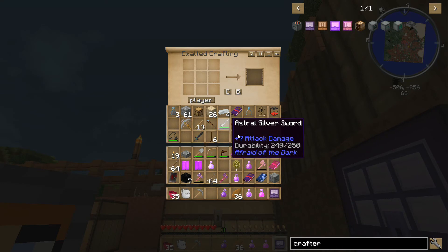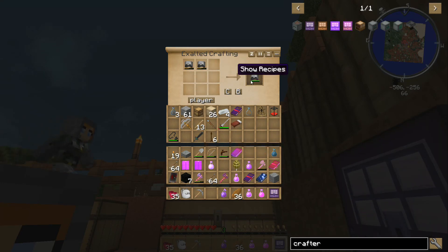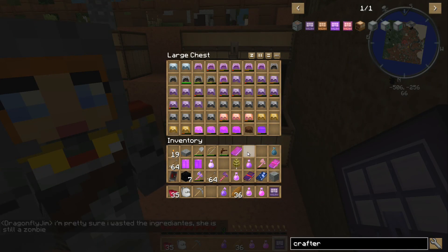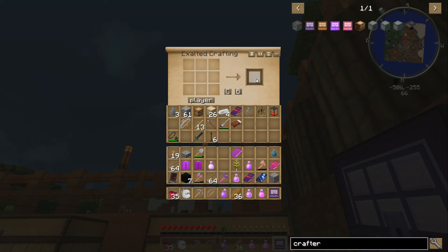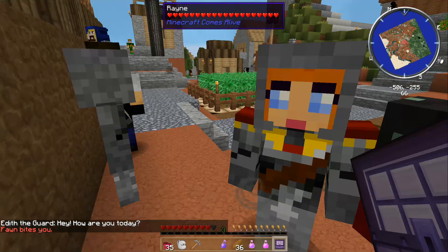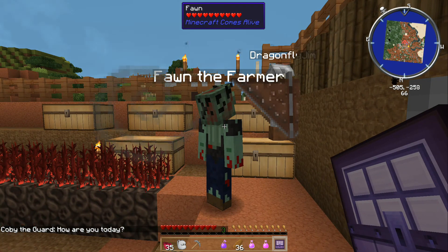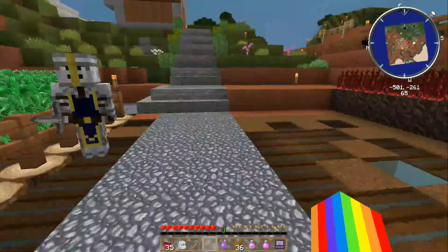It is really hard to get up this mountain without a broom. I should have brought the talisman that gives you jump boost. The fawn just bit me. Jim's having trouble — I don't know if you've seen his messages. Do we have a golden lasso somewhere? I've got one on me.